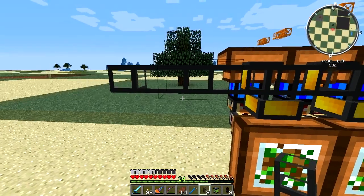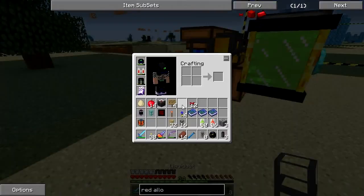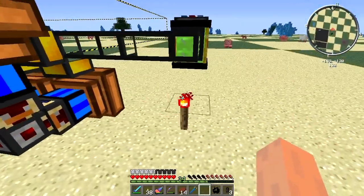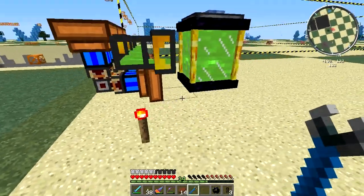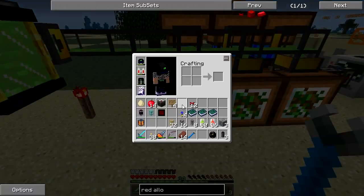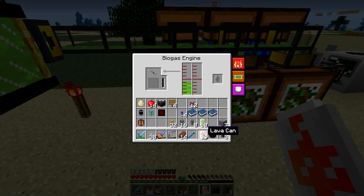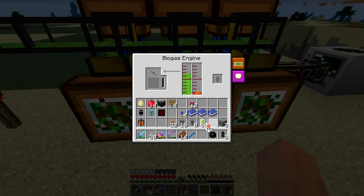Chuck our ender tank on here — that fills up. Then power the conduit and set it the right way. Let's give this a few cans of lava to get it going — that should be enough. I can come back and check on this at another time. We'll go with two engines and see how it goes.